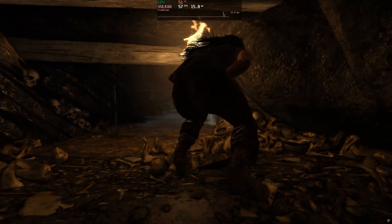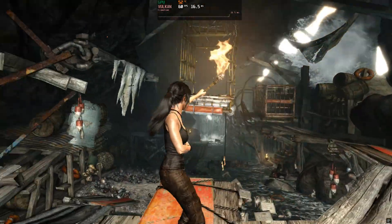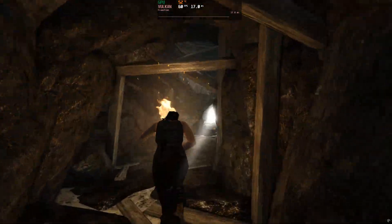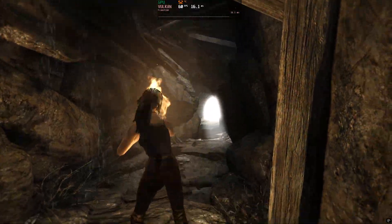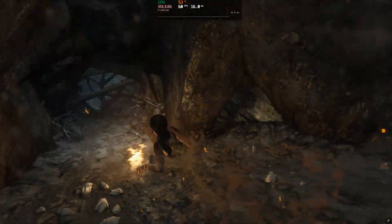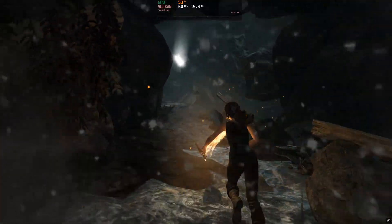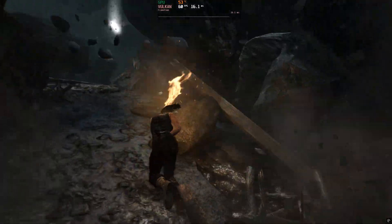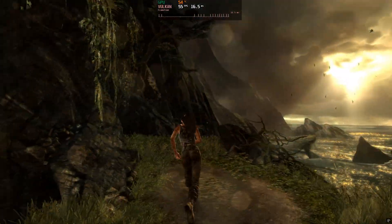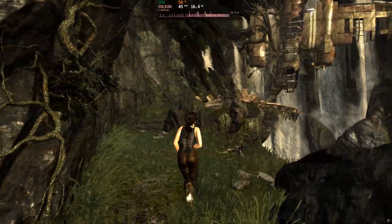Tomb Raider for PS4 had different graphics compared to the PC version. The game wasn't necessarily better on the console, but it definitely had a slight edge with its lighting system. With ShadPS4, however, there are some visual bugs, especially when looking at Lara's hair. Another issue is the controls — I couldn't run diagonally at all, which made traversal quite challenging. I sort of adjusted by turning with the right analog stick, but it's far from ideal. Having said that, I got quite far into the game, so it may be fully playable with some provisos.